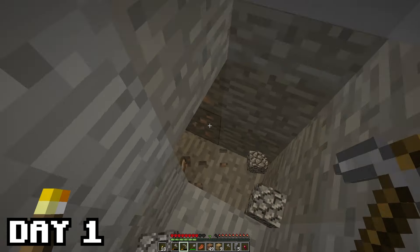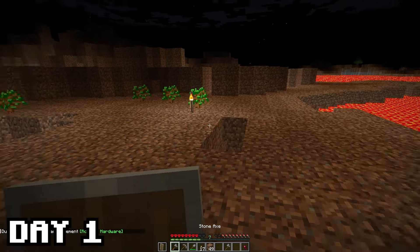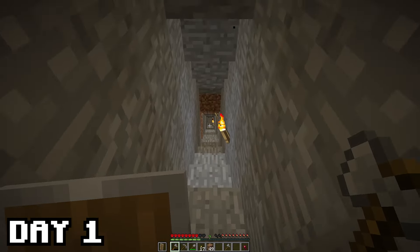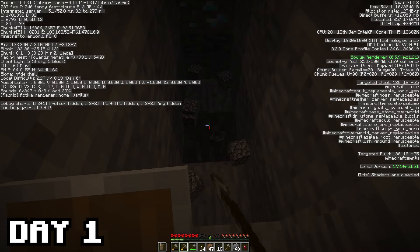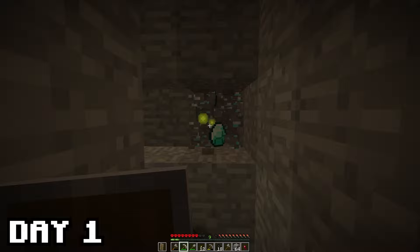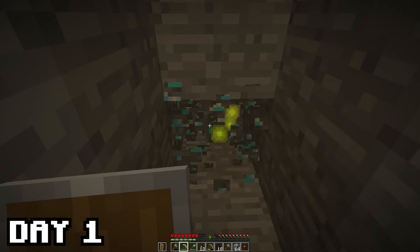After smelting some wood into charcoal and making torches it was finally time to go mining. Almost immediately I found some iron and decided to make a shield first to be safe. But I still kept using stone tools to conserve iron, as I can't go looking for caves in the darkness and finding iron like this isn't the best. Even before making it to Y11 I already found some diamonds, but had to go back to the base and make an iron pick. At the end of day 1 I got a somewhat safe base, some food, and 10 diamonds. Not bad for the first day.